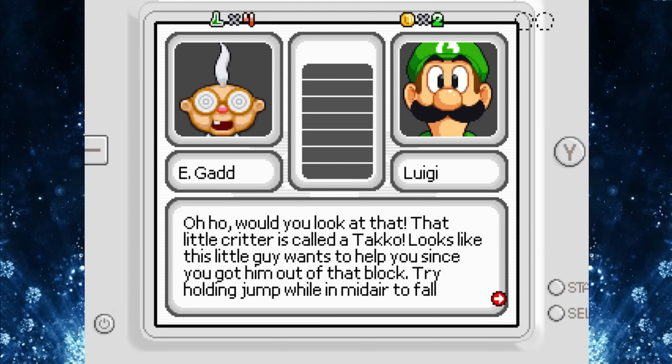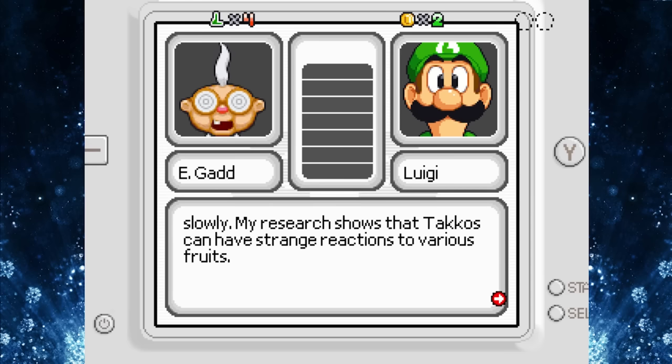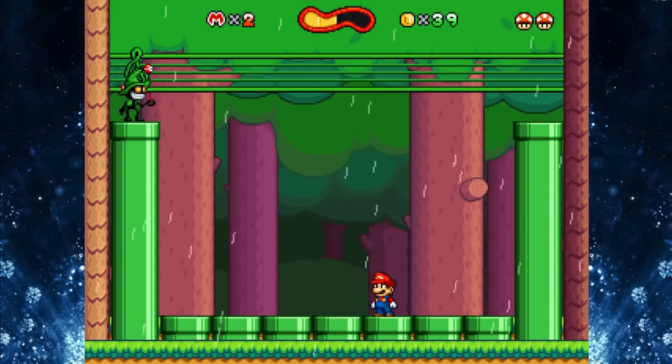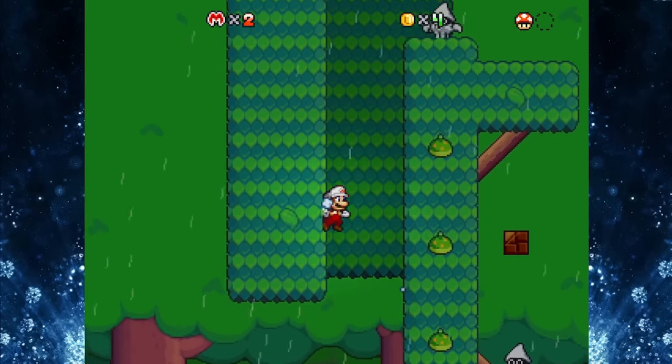You're working for E. Gadd and you need to collect the mushrooms so he can inspect them, so they're not the power-ups anymore, they're the collectibles. And even the bosses and enemies are so creative, you're not going to be fighting Bowser and his minions in this game.